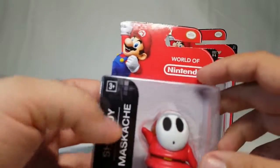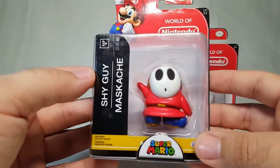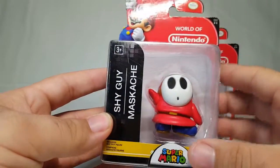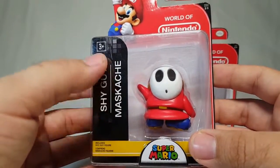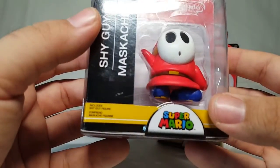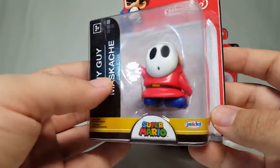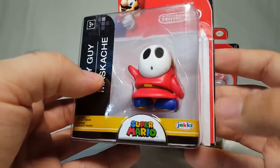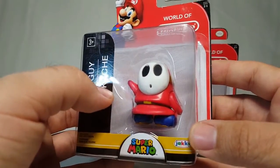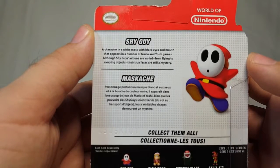Let's go ahead and take a look at Shy Guy's packaging real quick. Of course you get the World of Nintendo branding — this is the 1-1 series, so this is the last of the 1-1 series that I needed. Well, that and Dixie Kong, but future review of course. You can see the Shy Guy right up inside there. Ages 3 plus — hey, I'm right in the middle of that. It includes the Shy Guy figure. Super Mario logo there, Jakks Pacific logo there.